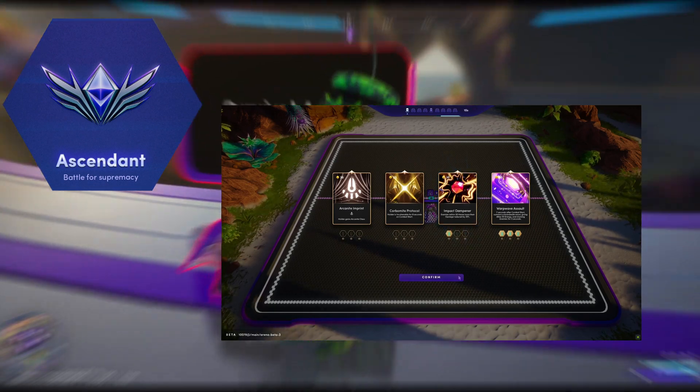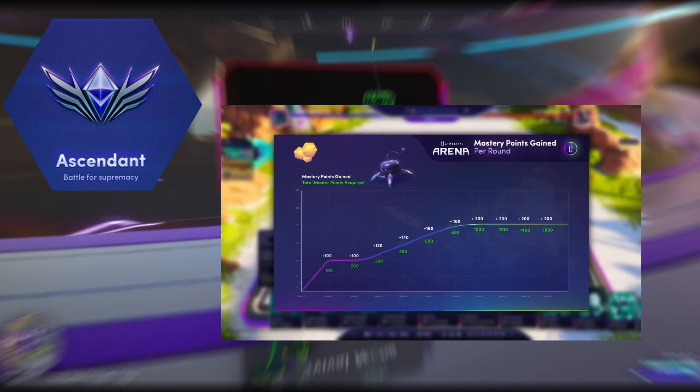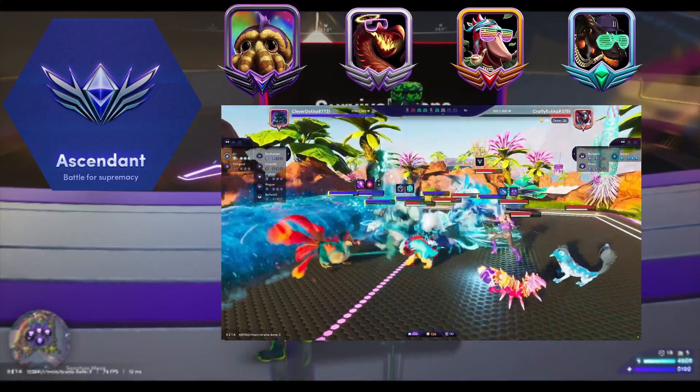Ascendant is for playing against other rangers — it's PvP. You can play against friends in custom matches, face rangers chosen based on your rank in casual mode, or play ranked matches to increase your rank. Each rank gives a different border that is displayed around your avatar.